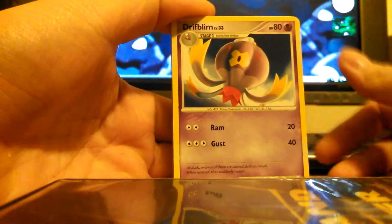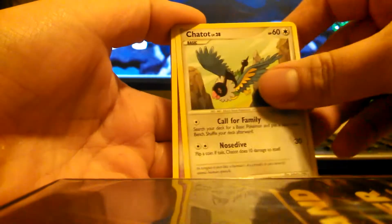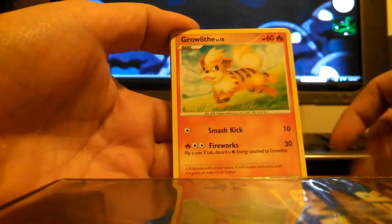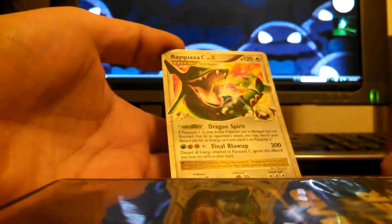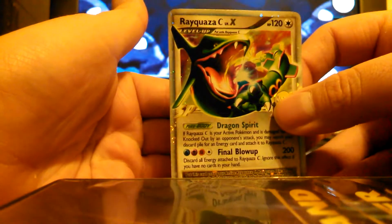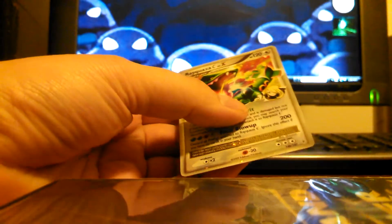Let's open up our one Supreme Victors first — it's the only one they had left, so why not? We start off with a Driftbloom, Staravia, Bruiserade, Dirttwig, Chatot, Driftloon, Azurill, Growlithe, Chingling, and — oh, no way! What an awesome pull right off the bat: Rayquaza C Level X! Cannot start it off better than that. That's a pretty sweet pull right there.